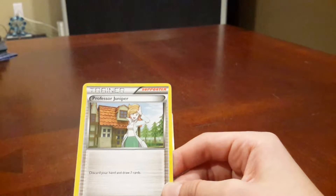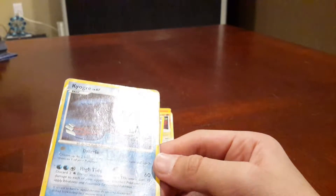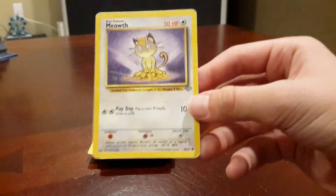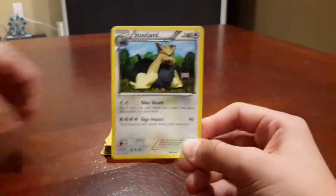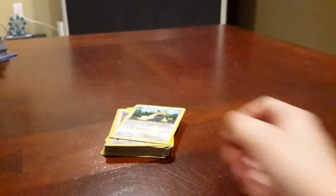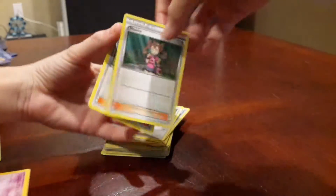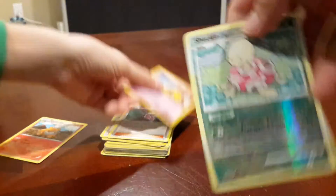Professor Juniper. A Kyogre — you see? Base set energy. Base set Meowth. A Stoutland. This is going to take forever. A Lopunny — there's so many. Shauna. Tierno. Base set Abra. Shuckle.